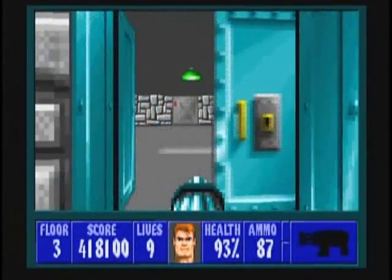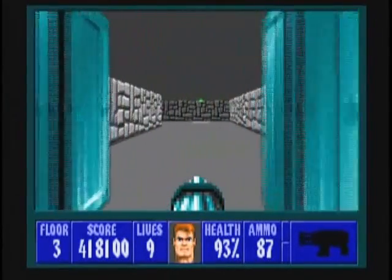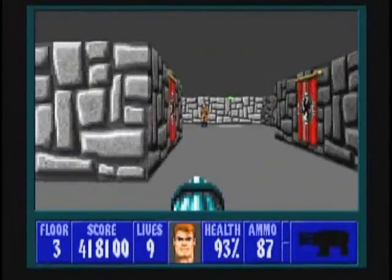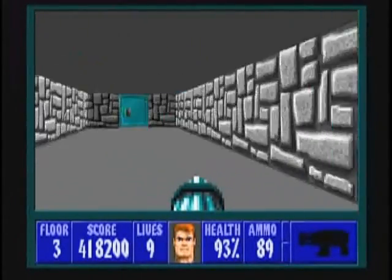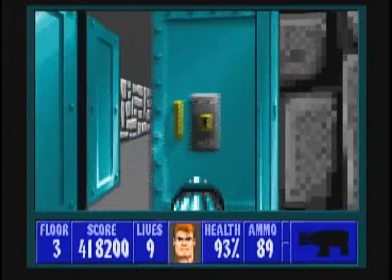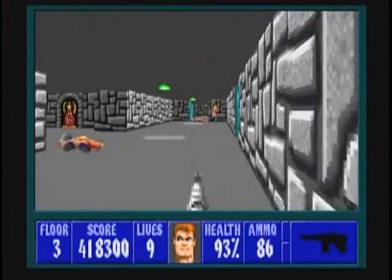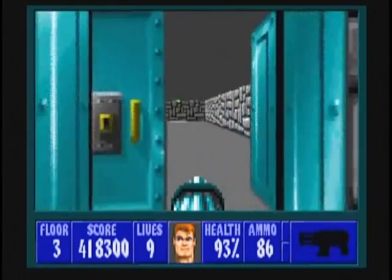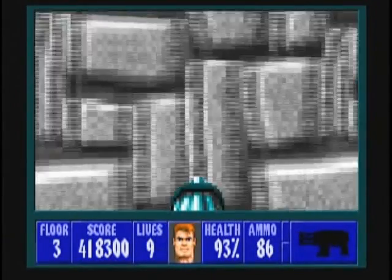Go back out and go to the left and through this door. There is a guard to your left, so take him out. As soon as he's dead, go back through the familiar door that you just used and dispose of the guard trying to come around from behind. You don't want him to ruin your day like that.